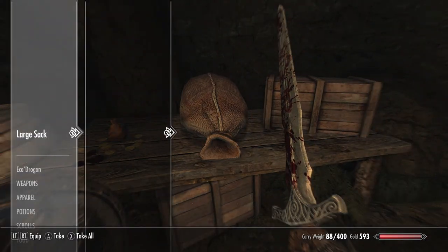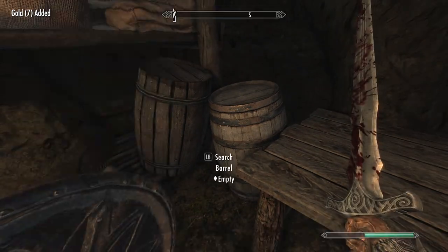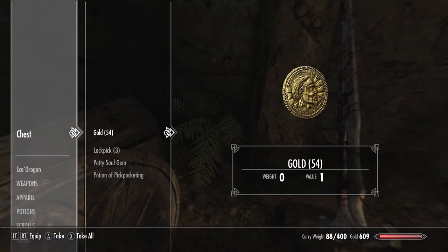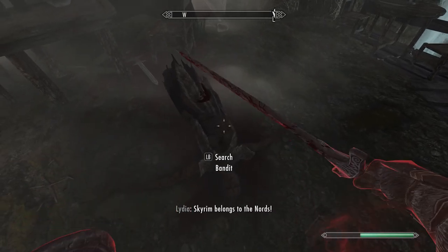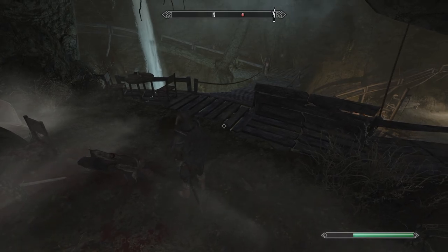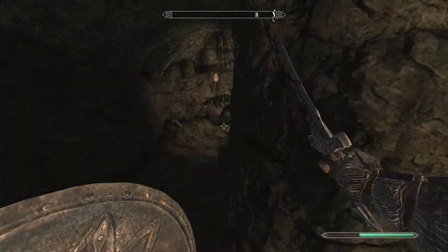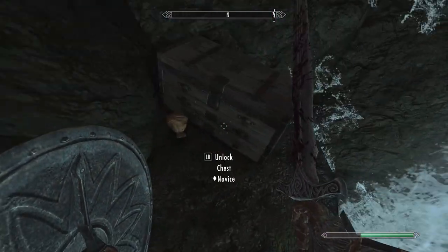All housecarls — the one-handed housecarls, which are the most common type — they just serve as freaking tanks to aid you. It's amazing. Sacks can contain a lot of salt pile; salt pile is a very useful ingredient. I freaking love these guys but I've got to put you down. Lydia, he's beating you up! Why are you using your bow? She's wasting arrows — that's the thing I kind of dislike about followers.